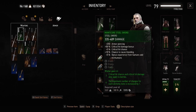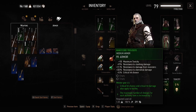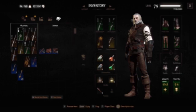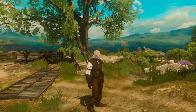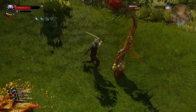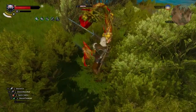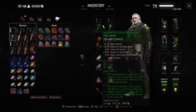Moving on to the Manticore Witcher gear, which is a medium armor set. If you wear the full set — both swords and all armor pieces — you get perks of critical hit chance and critical hit damage being applied to your bombs, and the maximum number of charges for each alchemy item being increased by one, giving a great advantage for alchemy builds. You can't upgrade this set through five levels; this is as strong as it gets. It's only available with the Blood and Wine DLC, and it's also the set Geralt wore in the first Witcher game. You can use the Aerondite sword with it for that nostalgic feeling.